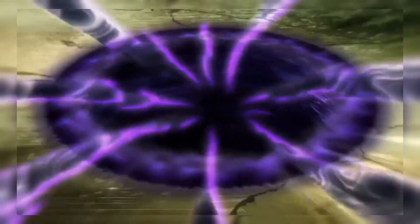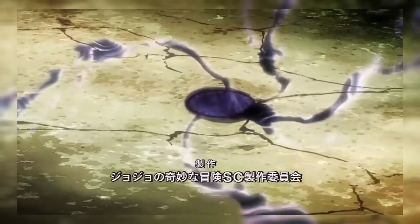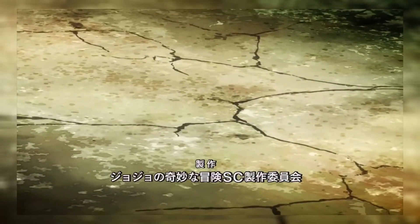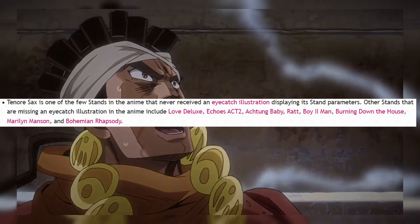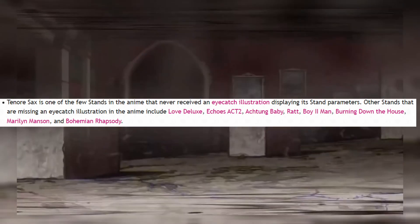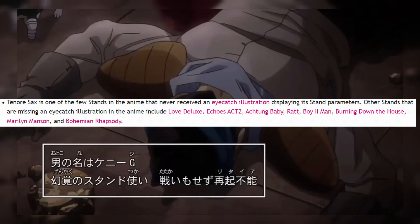Tenor Sax is one of the few stands in the anime that never received an eye catch displaying its stand parameters. Other stands that are also missing an eye catch include Love Deluxe, Echoes Act 2, Autumn Baby, Rat, Boy to Man, Burning Down the House, Maryland Mansion, and Bohemian Rhapsody.